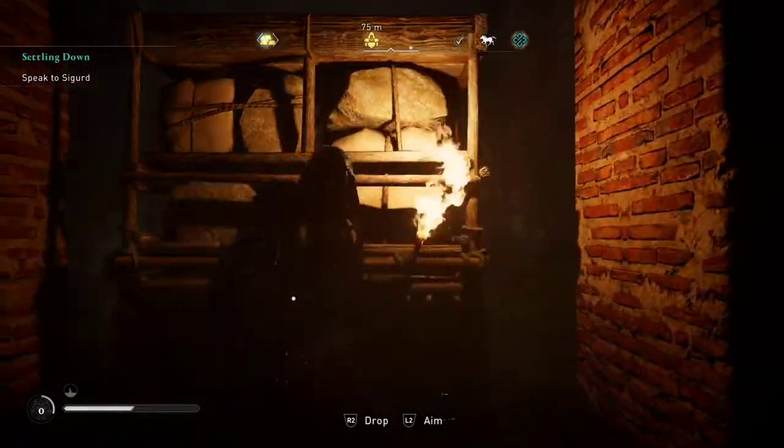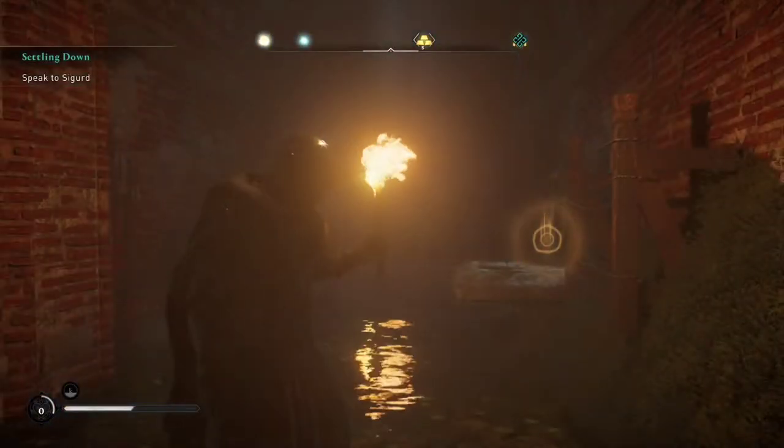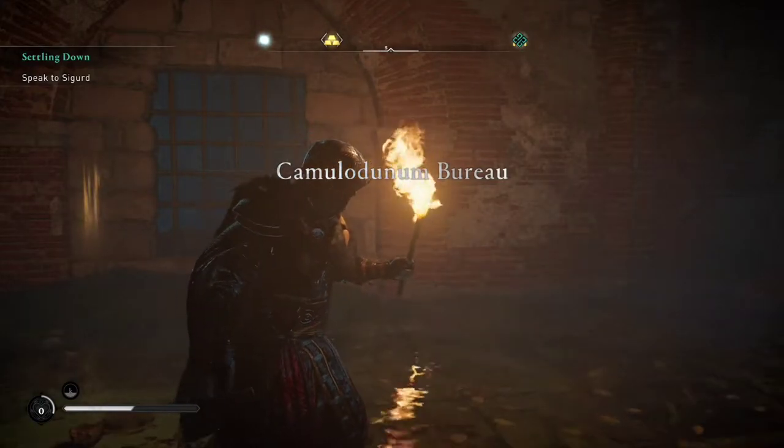I had to move this out of the way — moved it a little bit too far, but we can move it back with the triangle and then walk around. That's going to lead us to the place with a lot of water, also referred to as the Camulodunum Bureau.